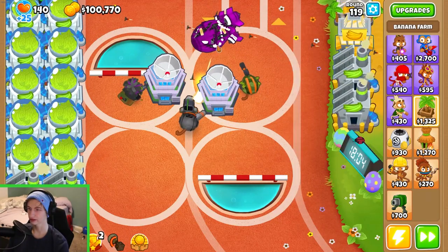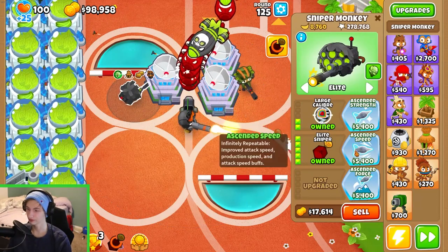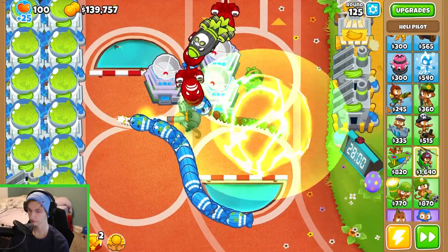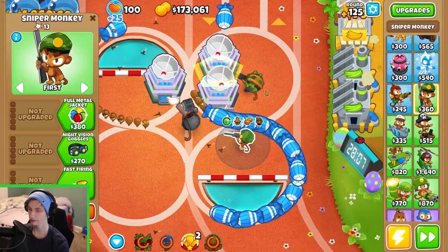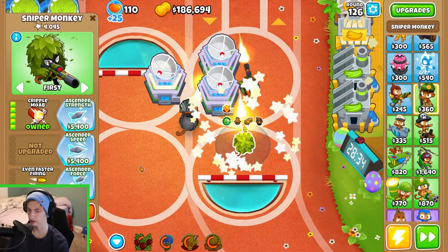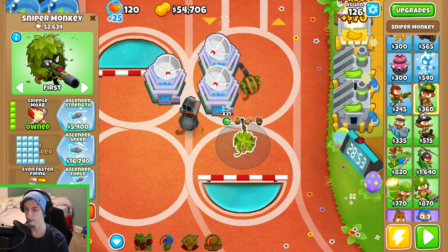It's still not enough — it's mainly because I'm only focusing on the sniper monkeys here. I'm going to sell him, and if I die here... I'll sell him, put this one here, and get the cripple MOAB, which is the top route. We'll go fast firing even faster just for the extra speed. This guy helps out a lot, but a lot of money is going to need to be invested into him.